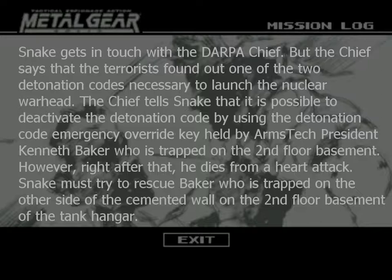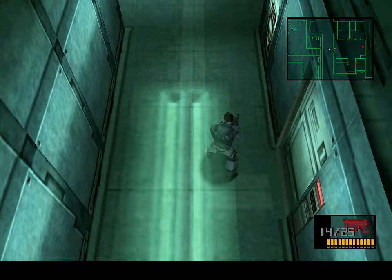Snake must rescue Baker to get the key on the other side of the cemented wall. I'm glad this is here because it's a little bit hard to follow the story as the DARPA chief told it. I gotta get this mouse out of here — it doesn't do anything. But I have no idea how to fire my weapon. I haven't played in a little while.